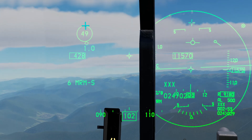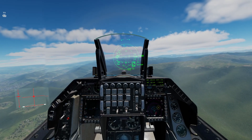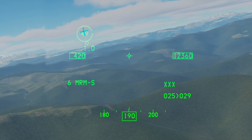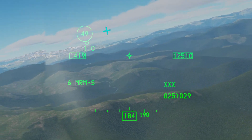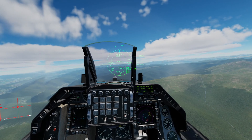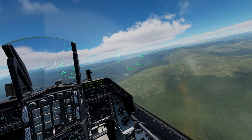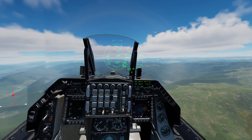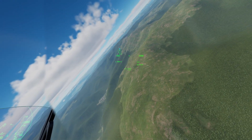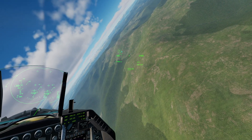Our plane will show in this upper corner whatever it deems as the priority threat. The cutout portion of the circle indicates where we are looking in relation to the plane. If I'm looking forward, the cutout circle is at the 12 o'clock, indicating 12 o'clock off our nose. If I look off to the 3 o'clock, the cutout is now off to the 3 o'clock, indicating I am looking to the 3 o'clock of our plane, and that will change as you move around. The diamond indicates the direction of the currently selected priority threat. So it's showing me that the priority threat is at about the 5-5-30 of the aircraft. If I move my head and look in that direction and line up the cutout portion of the circle with the diamond, I know I am looking in the direction of the threat.